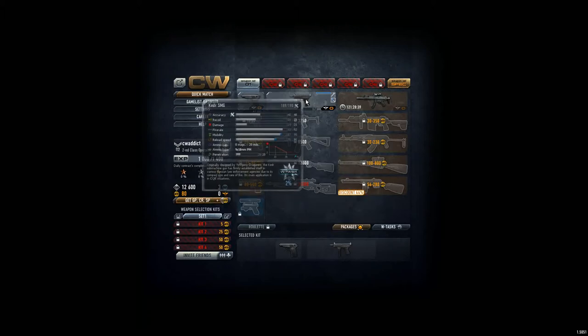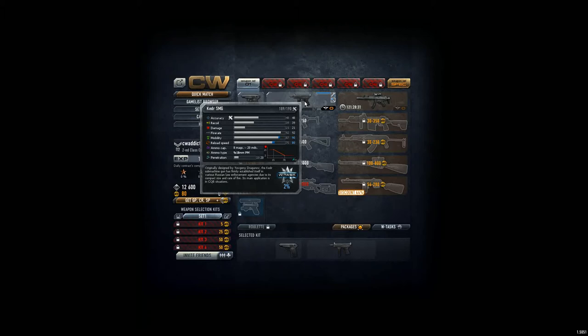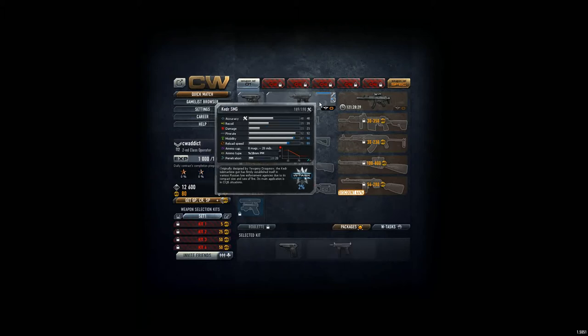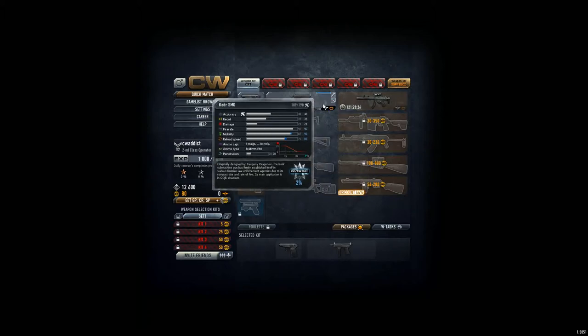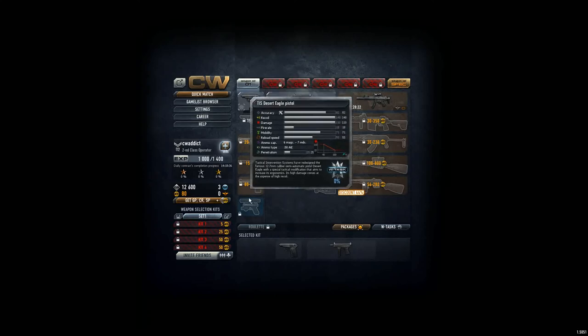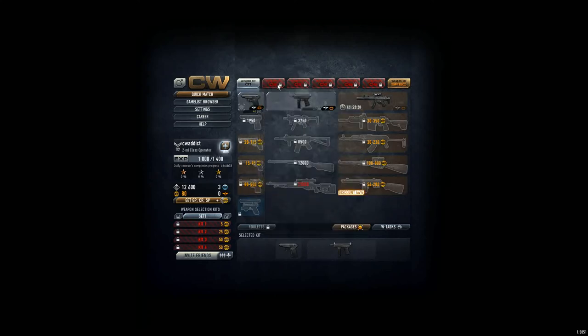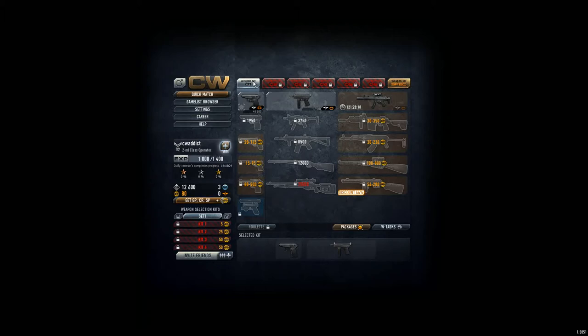First of all, you can see all the weapons — that's actually the main area here. The weapons that are visible you can use; you can arm and unarm them. You always have one main weapon and one pistol, and as you get better and gain more experience points, all the others get unlocked.